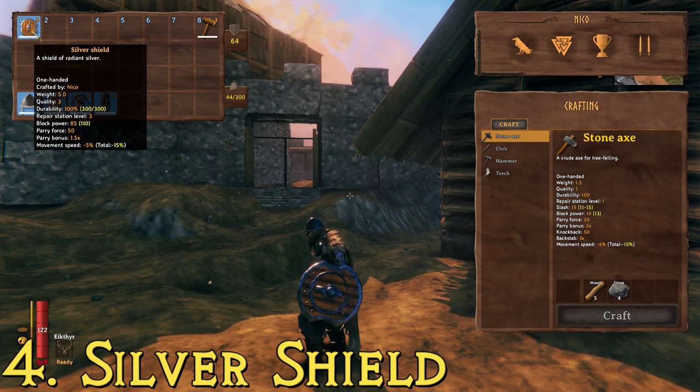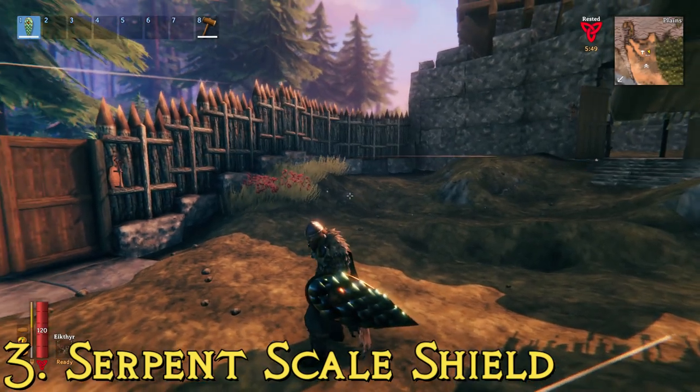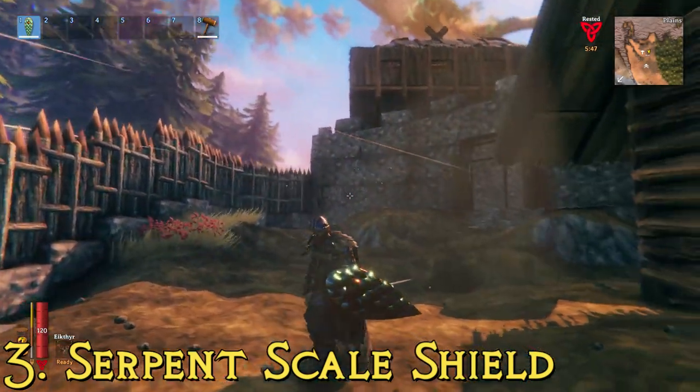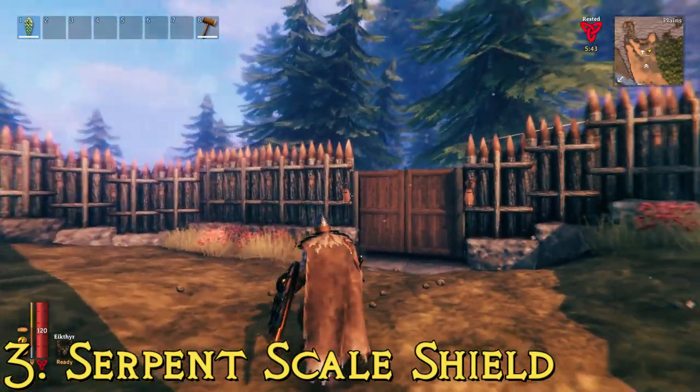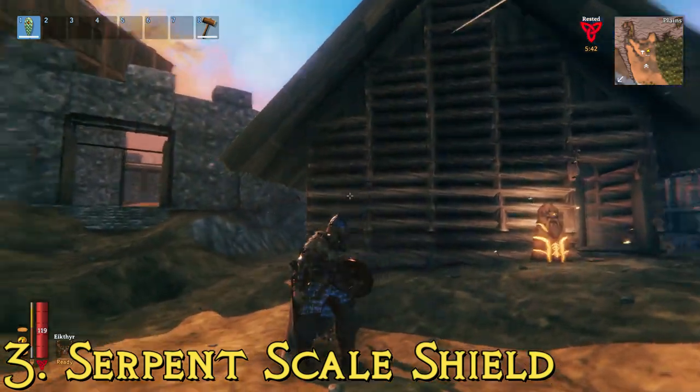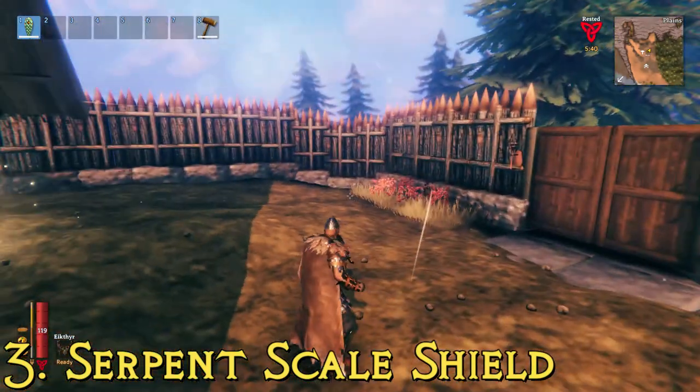The silver shield is definitely a very good one — probably my favorite in the game, with one minor exception. At number three, we have the serpent scale shield, and that minor exception is this one, because it's the only kite shield in the game, and I love kite shields.